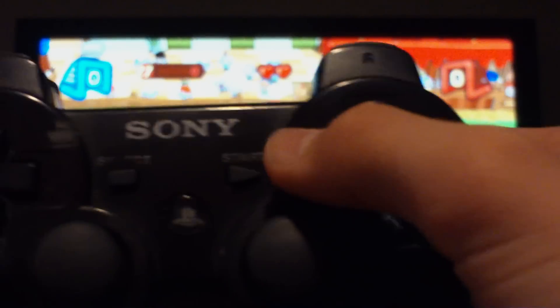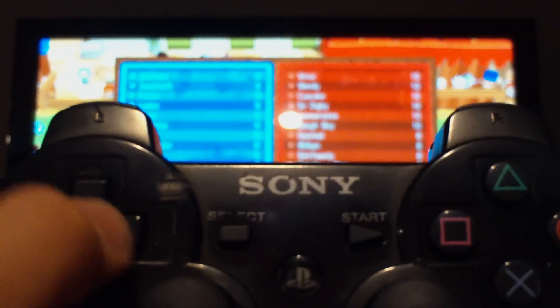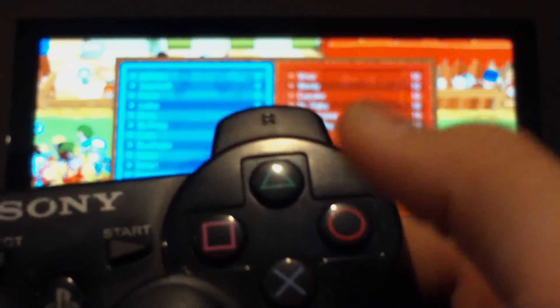So then you just start the game, and then this is what you want to do. You want to press start, and then as you can see it's at the pause menu, and then you go up, up, down, down, left, right, left, right, select, start, circle.